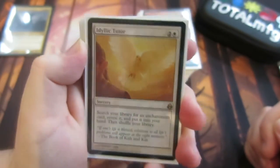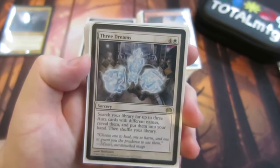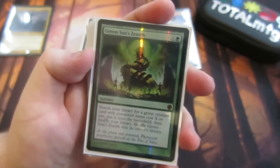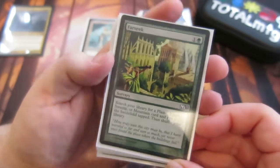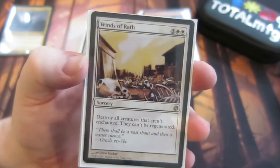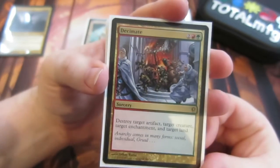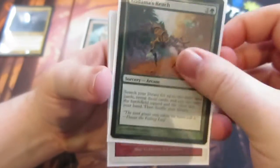Now the sorceries. Idyllic Tutor lets us search up one of our enchantments — probably the most important one we have. Three Dreams lets us search up to three aura cards with different names and put them into our hand, so we can load up Ural with our best enchantments. Green Sun's Zenith searches our library for a green creature card. Then for more ramp: Farseek and Cultivate get us more lands and help us get Ural out quicker. Austere Command is one of our few wraths — destroys all creatures that aren't enchanted, so our creatures will hopefully be enchanted and we can clear the field. Decimate destroys a target artifact, creature, enchantment, and land — a very good card. And Kodama's Reach searches up to two basic lands.